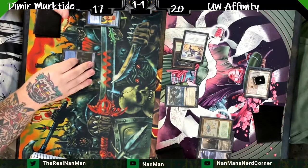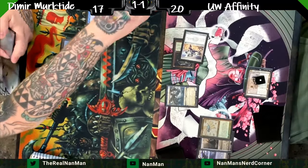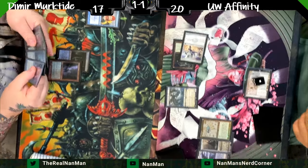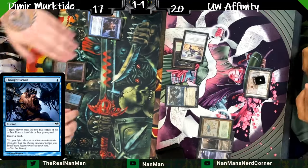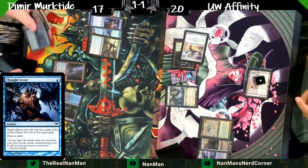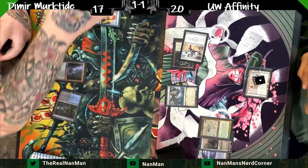What Murktide list are you guys on? Have you switched to the eyeball build or are you still on the traditional one using more Harbinger of the Seas? We have both at our shop right now — one player on the more traditional list heavy on Harbinger, while this player is piloting the Oculus version with the Thought Scour push-and-shift approach.